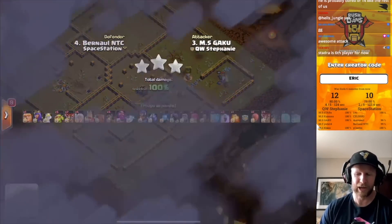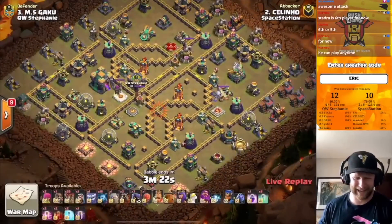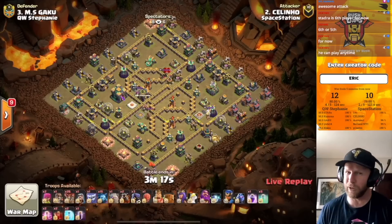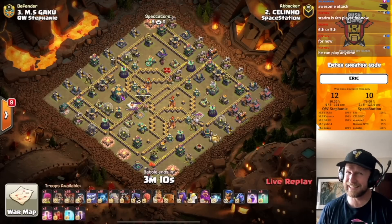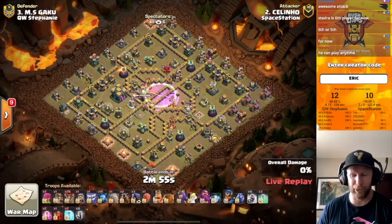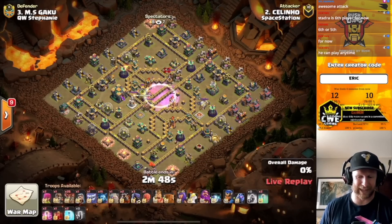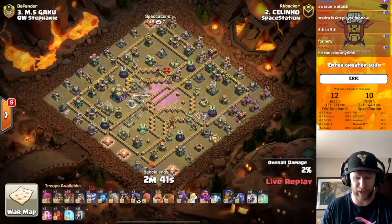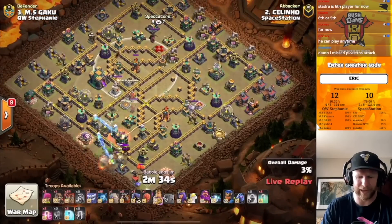Space Station is trying to ride these queen charge attacks in a variety of different ways, and they're all very powerful. They are up by two stars going into the final set of attacks, potentially going for the perfect war. Seleno is live with a skelly bat donut into Lalo. If he gets a triple, maybe they can force Yuda into a one star. We know Yuda likes his queen charges and typically comes in opposite the town hall. He has the opportunity now to just lock in a safe two star. He gets the CC and inferno down.